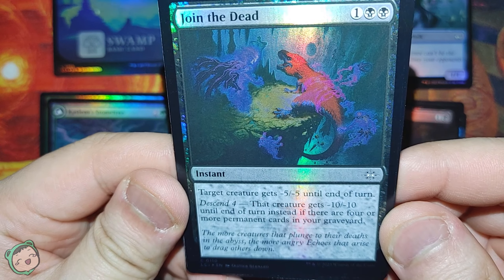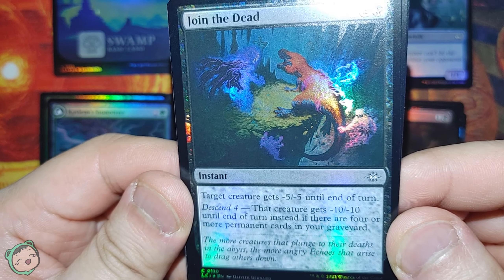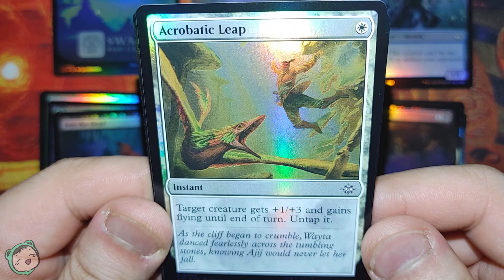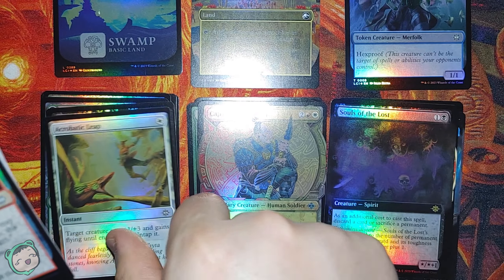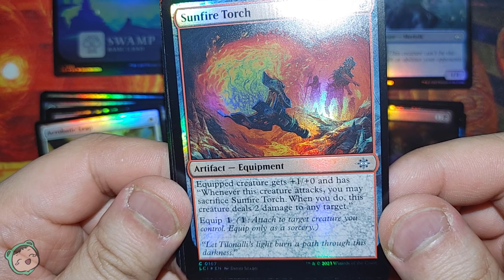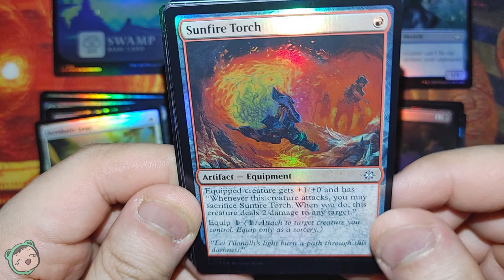Next up is Join the Dead, one black-black. Target creature gets minus-five minus-five until end of turn. Descent four: that creature gets minus-ten minus-ten instead if there are four or more permanent cards in your graveyard. Then we got an Acrobatic Leap for one white: target creature gets plus-one plus-three and gains flying until end of turn, untap it. And Sunfire Torch for one red: equipped creature gets plus-one plus-zero and has whenever this creature attacks, you may sacrifice this to deal two damage to any target. Equip one.